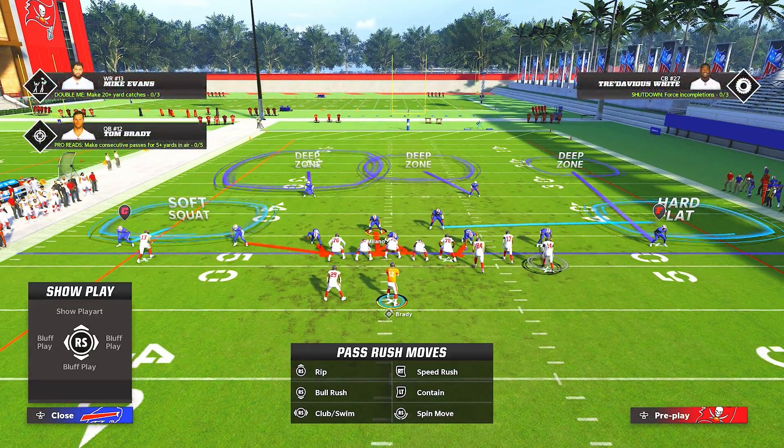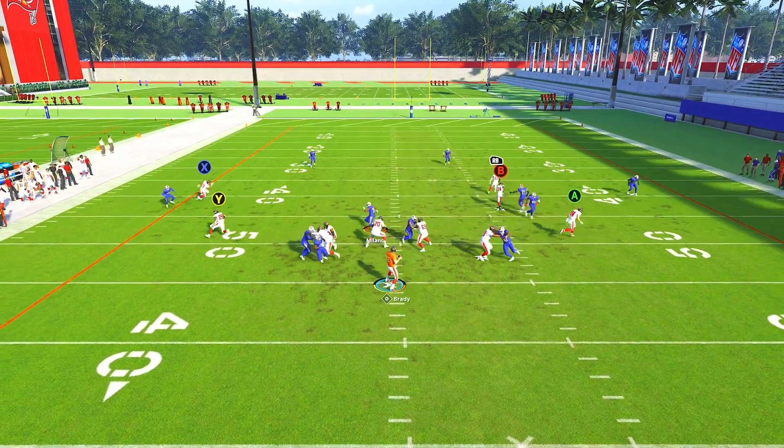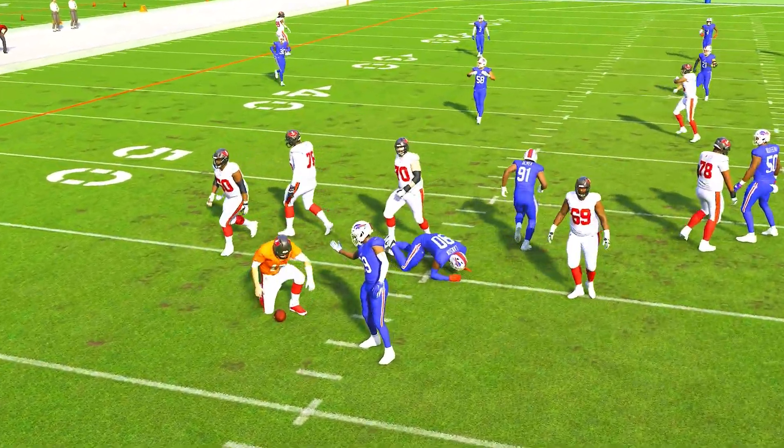The linebacker is also going to take away the flats from the tight end, leaving us responsible for the middle of the field. Now as we stop the ball, you're going to see how this defense works out. As the user, we work back in the middle of the field, outside quarter brackets off the corner out, and there's nothing open.